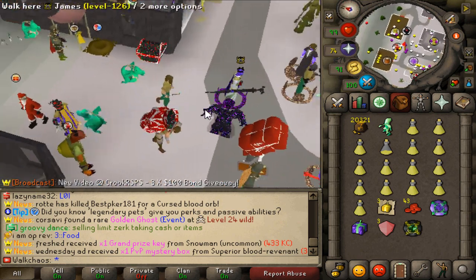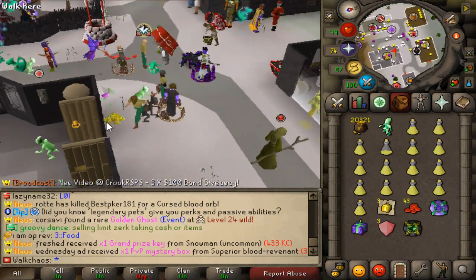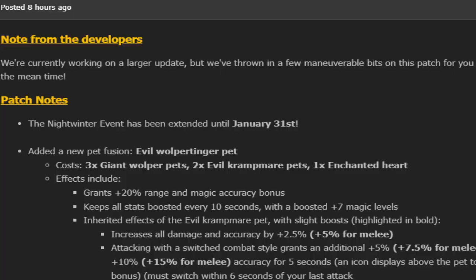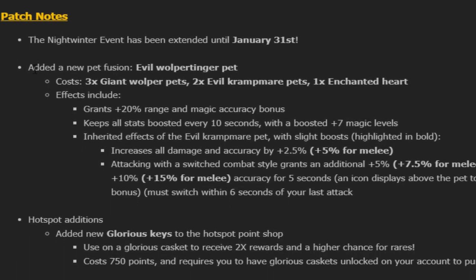First things first, we're going to go through the update that was released. It had an explosive reaction around a couple of custom pads, so let's have a look. Here we are in the patch notes, January 15th. The one I was talking about is this bad boy right here — a brand new custom pad called the Evil Warpertinger pad.